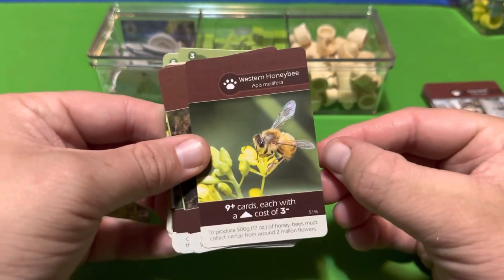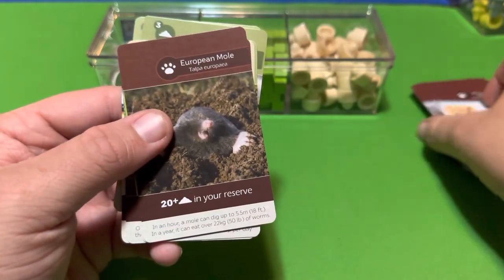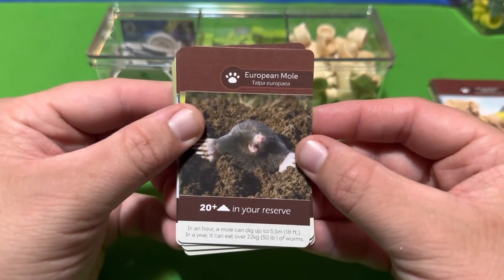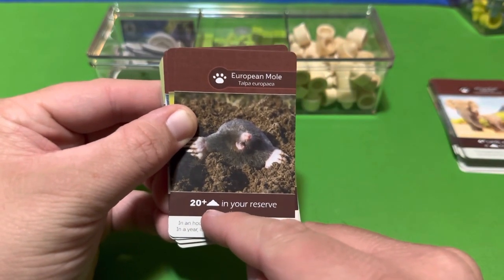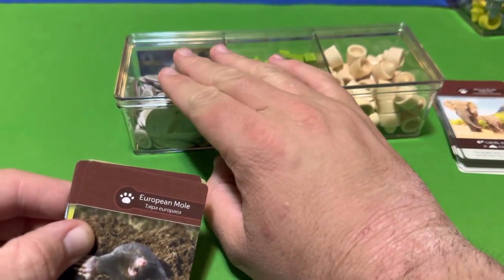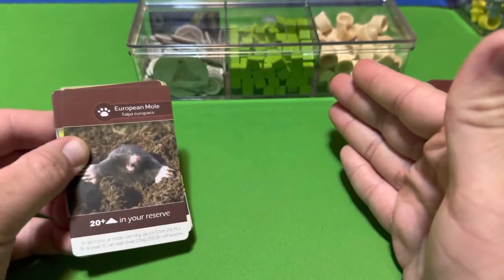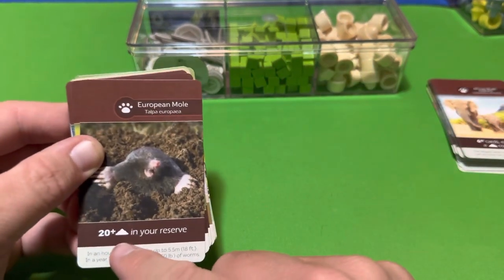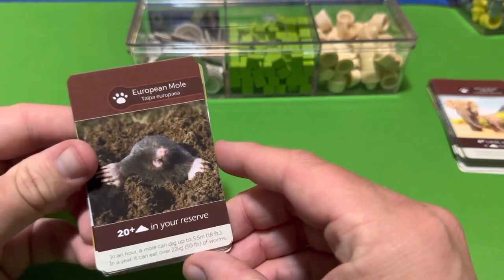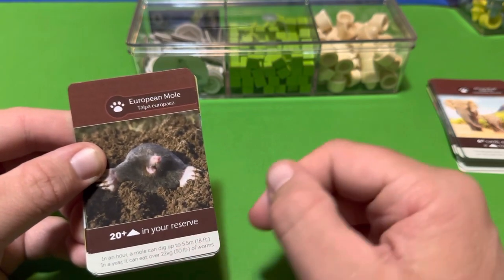The European Mole requires you to have 20 or more soil in your reserve — basically you have to hoard your money. You need to hold onto your soil and make sure you have at least 20 unspent when you want to claim this animal. When you have 20 or more soil that you haven't spent in your reserve, you can acquire the points for the European Mole.